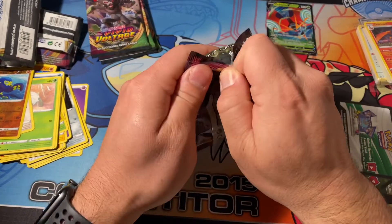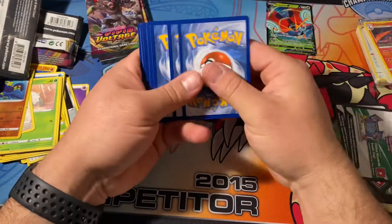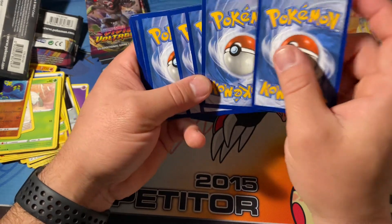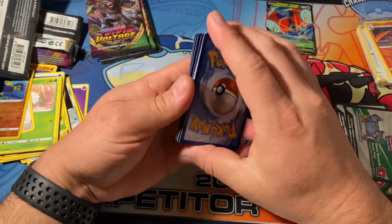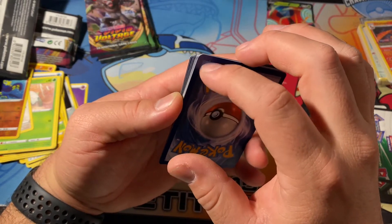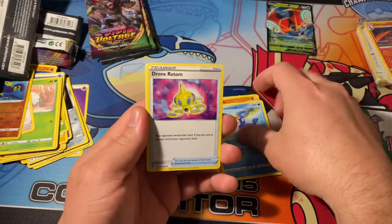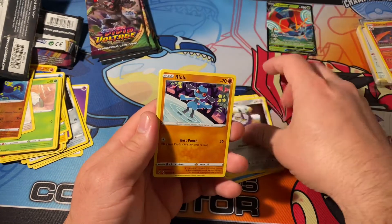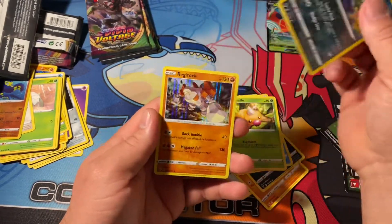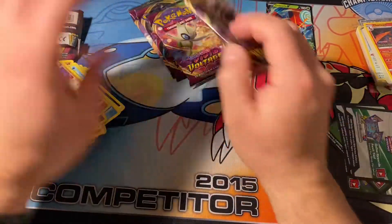And last pack of Build and Battle number one. We get another white code - beat the odds. Oh what is that there? That's messed up. At least it wasn't on the rare, but the rare does have a little ding there. One of that will come off. Anyway - energy, Shuckle, Cramorant, Drone Rotom, Ferroseed, Riolu, Sandile, Whalmer, Weedle, Trubbish, and a Regirock holo. Okay, moving on.